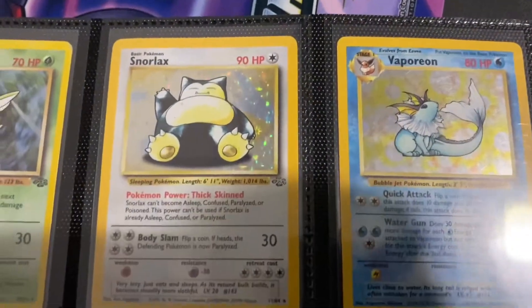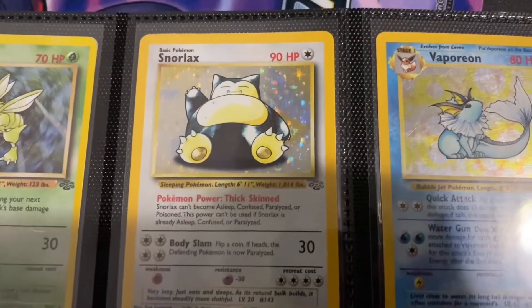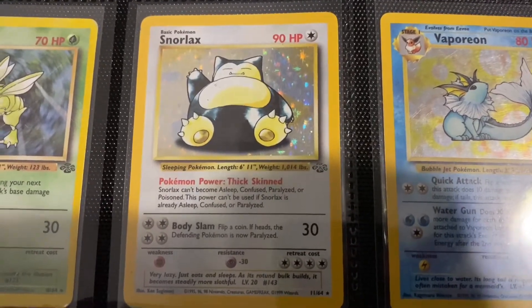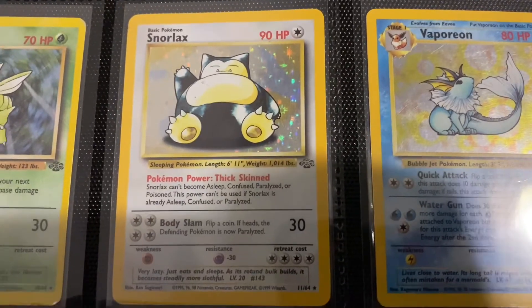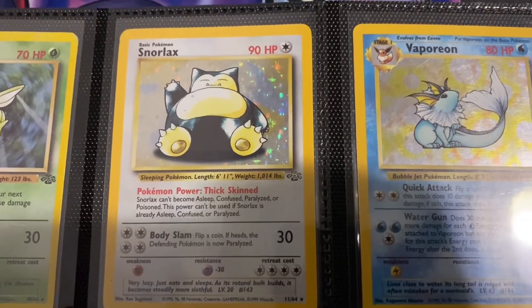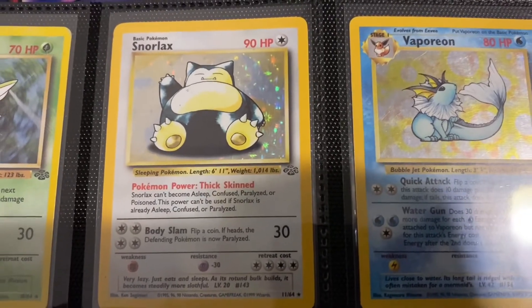We have the Snorlax. It's close with the Flareon, but I would say this is probably my favorite card within this set. This is just a classic artwork for Snorlax — he's just laying down, he's acknowledging you but he's not actually getting up because he's so freaking fat and lazy, but he's so strong and powerful and he can eat a ton.